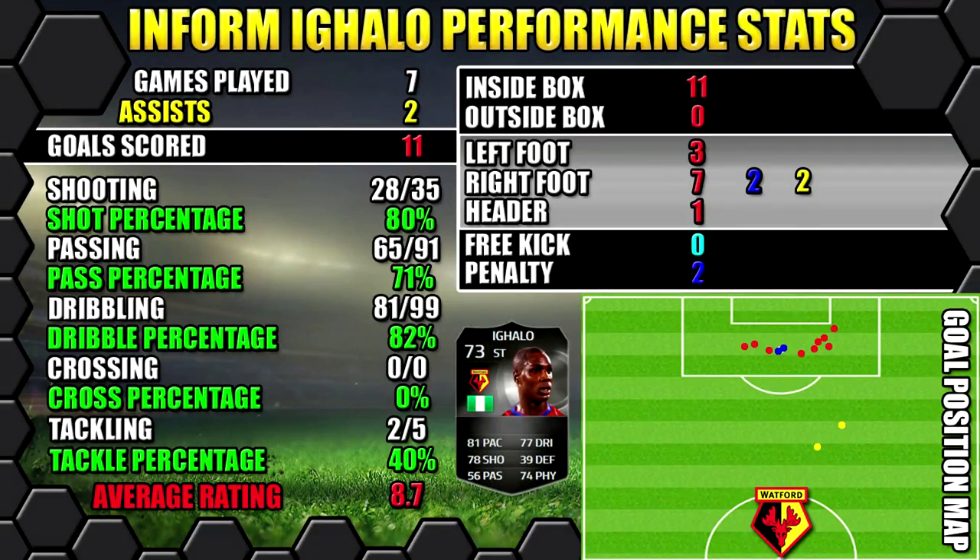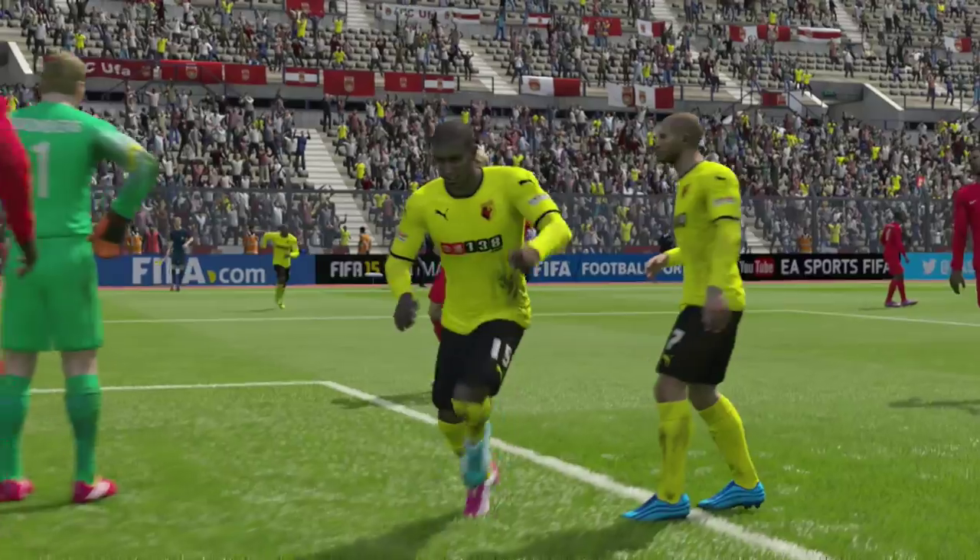Let's look at Egalo's performance stats. In seven games he scored 11 goals and got two assists. All of his stats are on the left, goals on the right. The position map in the bottom right shows where goals were scored and assists were created as well.